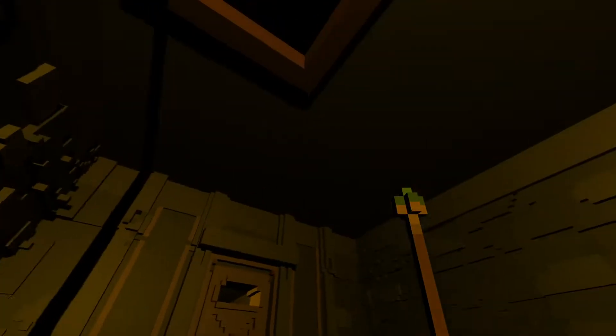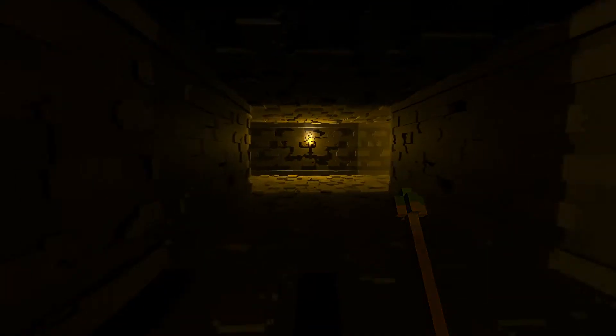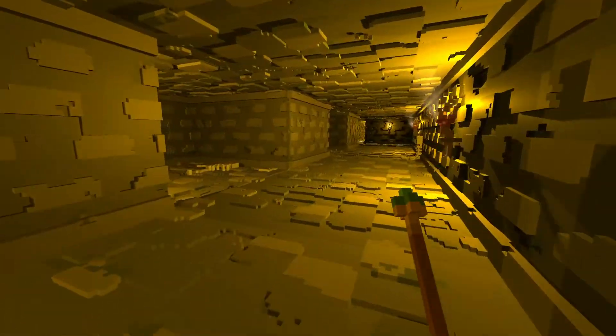You start in the safe room, fall down from that hole, and the first thing you have to do is navigate the maze. There are a few dead ends in the maze, so you've got to make sure you go the right way if possible.